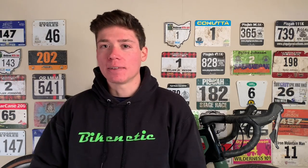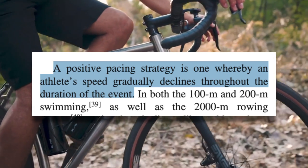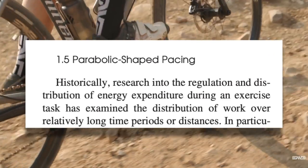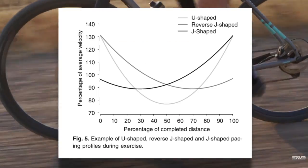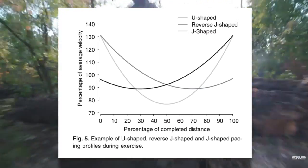As a result, most gravel races will be positively paced, or if you're in it to win it or getting competitive with the riders around you, parabolically paced. From this review article on describing and understanding pacing strategies: positive pacing means that speed gradually declines throughout the duration of the event, so you're slowing down. Parabolic pacing is when you go harder at the beginning and at the end, and slower in the middle — following a U, J, or reverse J pattern depending on how hard the start is relative to the finish.